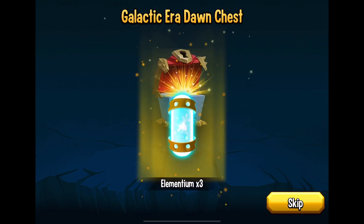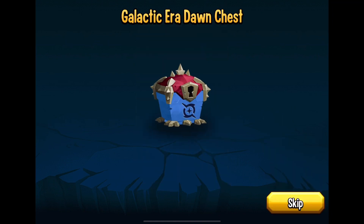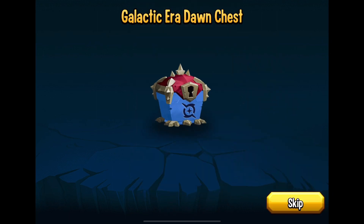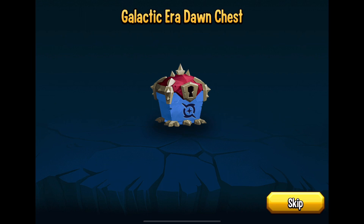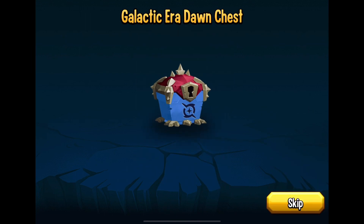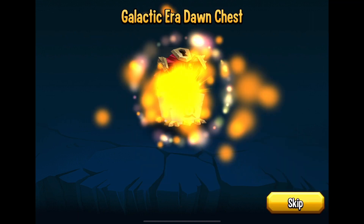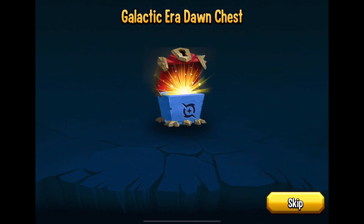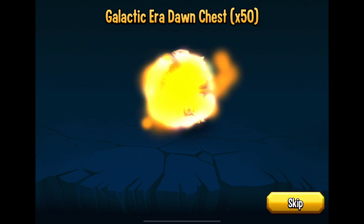I'm mainly doing it for the summer coins, that's what I want. Let's open up the next one — nothing great, but I'm getting those summer coins. The next one I bet is going to be a lower tier prize as well. I bet almost all the ones I'm going to open are going to be lower tier. We're focusing on these summer coins, that's what I want. Another lower tier prize, another one. I'm going to stop after this one because I don't want to bore you guys to death talking about one chest after another.